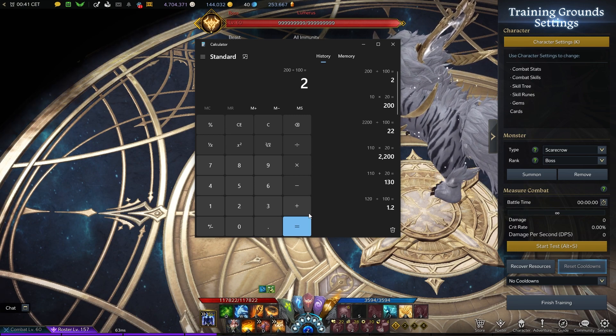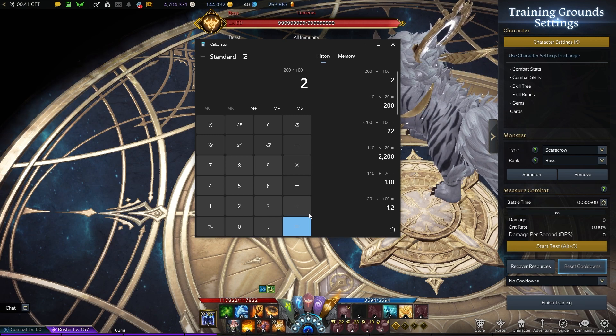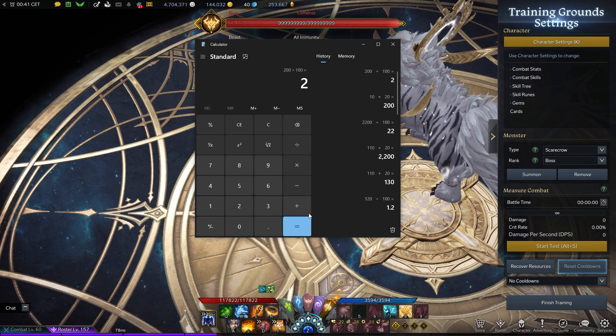That's the difference, as simple as it gets. So why does additional damage not work as effectively as normal damage buffs? Because it does not affect everything. Weapon quality does not get affected by any other types of additional damage - additional damage sources do not affect it.